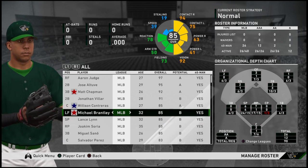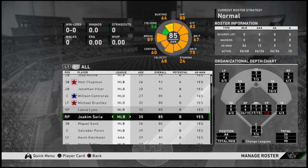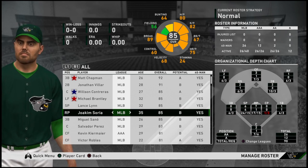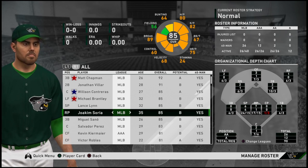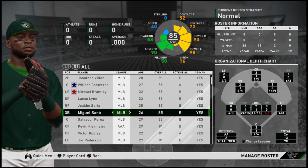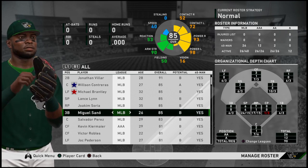Michael Brantley is another member of those Astros and one of the game's best professional hitters. Our top-rated pitcher, Lance Lynn, is not a typical fantasy ace, but he's really come into his own in Texas these past couple years. Joaquim Soria gets such a high rating because of his past history as a lights-out closer for the Royals, but he has declined since then. Miguel Sano is a very important part of this roster because the Twins are planning to shift him across the diamond to first base, allowing him and Matt Chapman to be in the same lineup.